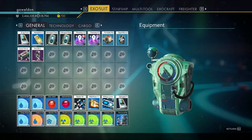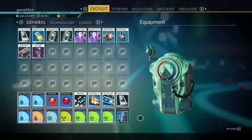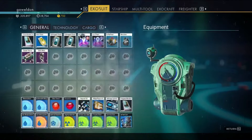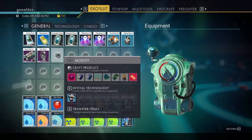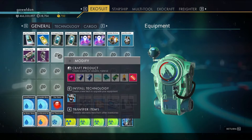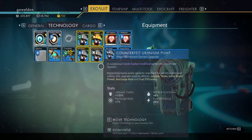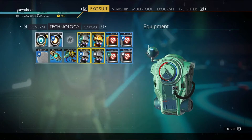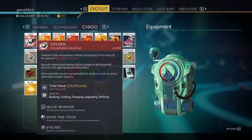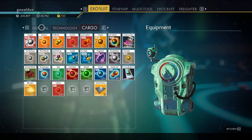Let's open this up. Here's my exosuit. As you can see, I have all 48 of my available slots opened up. When you start off, I think you get like 19 of these. You get like a handful of these little boxes here, and they can hold like 9,999 of carbon or something like that. But it fills up really quick. In your technology slots, you can have up to 14 — I think you start with like maybe five or six. And then the cargo slot, you can have up to 48, but you only start off with two.